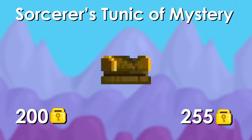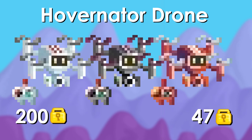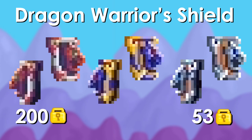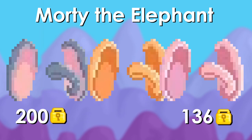A Sorcerer's Tunic of Mystery would actually have made you 55 warlocks profit. Shadow Spirit of the Underworld would have made you lose 50 warlocks. Monarch Butterfly Wings would have made you lose 40 warlocks. Go Go Grow Former — big oof, it's only worth 59 warlocks today. Hovernator Drone — the average price of all the common colors is only 47 warlocks, ouch. Then we have Dragon Water Shield — average price of the common variants is also just 53 warlocks, big oof if you bought this. Morto the Elephant actually has a higher average price, but still an oof — you lost warlocks if you bought them and sold them today.